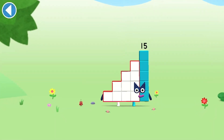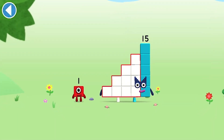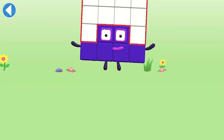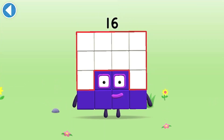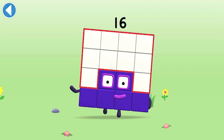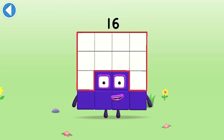You're about to meet number block 16. Can you add 1 to 15 and make number block 16? Drag number block 1 onto number block. This is number block 16. This number block is made up of 16 blocks. I'm 16! Let's get this party started!